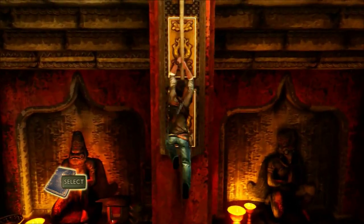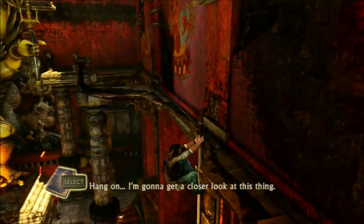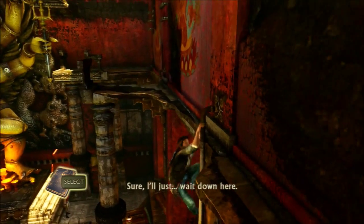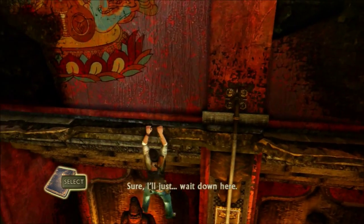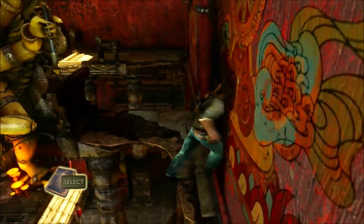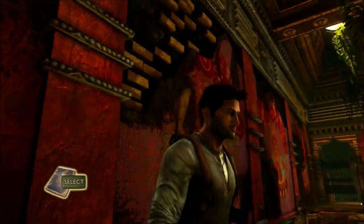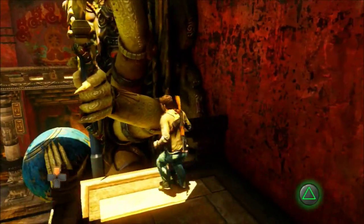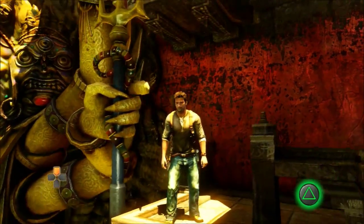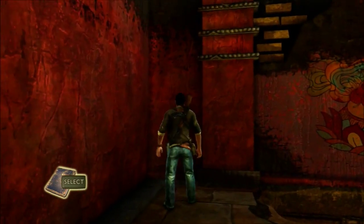I'm guessing we climb up right here — yep! Why was it telling me to climb up the statue's arms? Or was it telling me to change the statue's arms, like I was guessing earlier? All right, let's climb on up here and jump — I actually made it! I don't think I was supposed to do that, but I'm all for shortcuts.